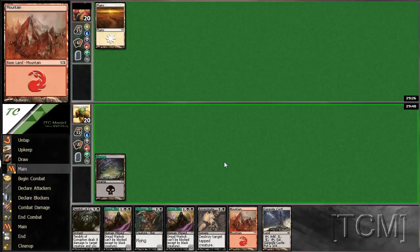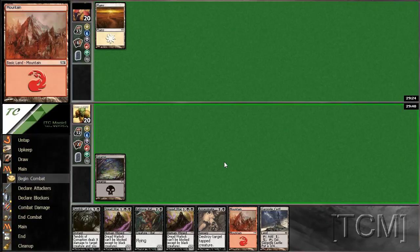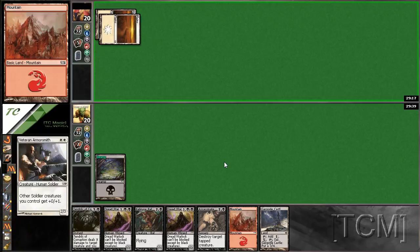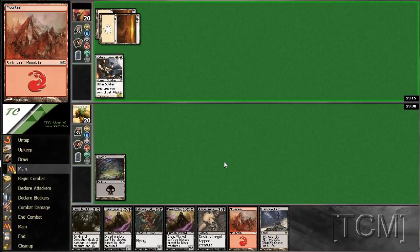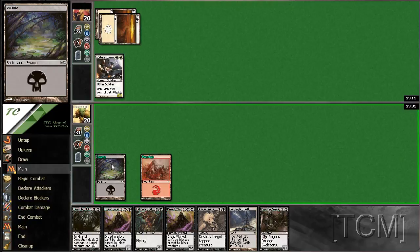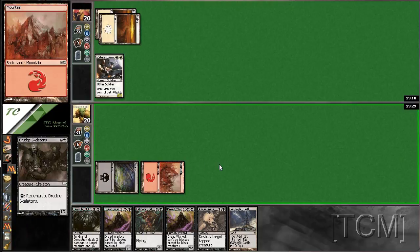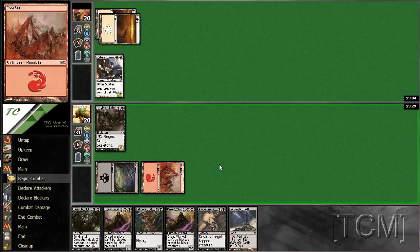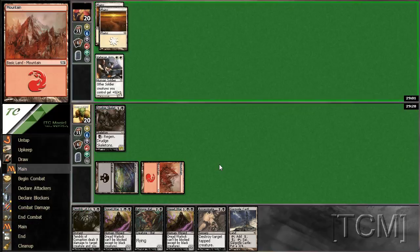Cargo Castle, so we can at least play our bat and assassinate. Flying mage. Ooh, Armorsmith. Or we can play our Drudge Skeletons. Next turn, not sure what to do.